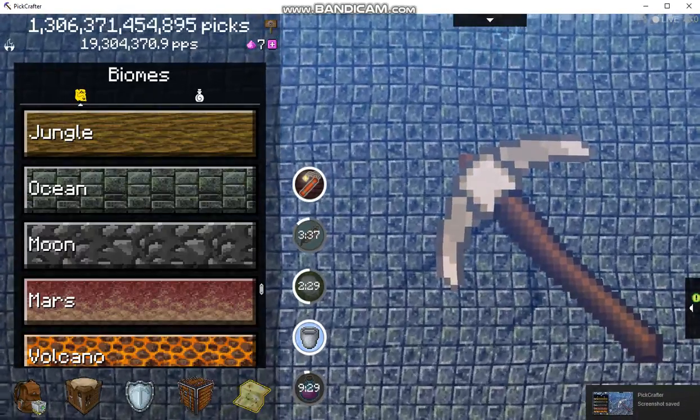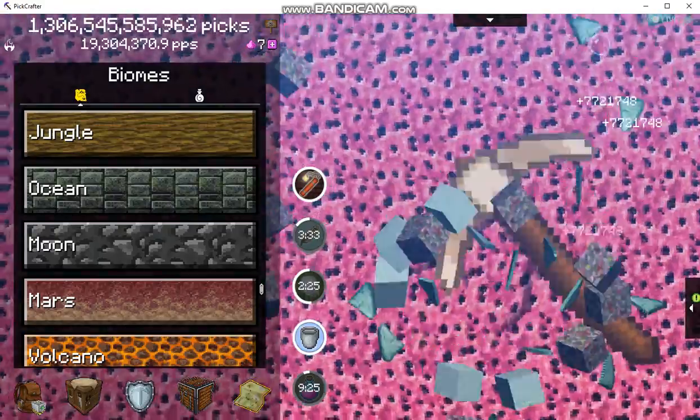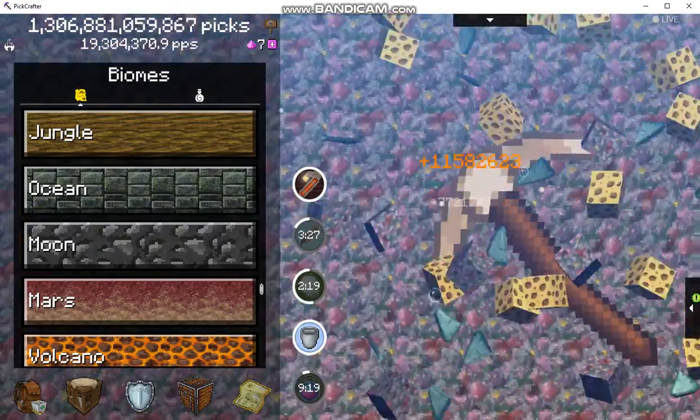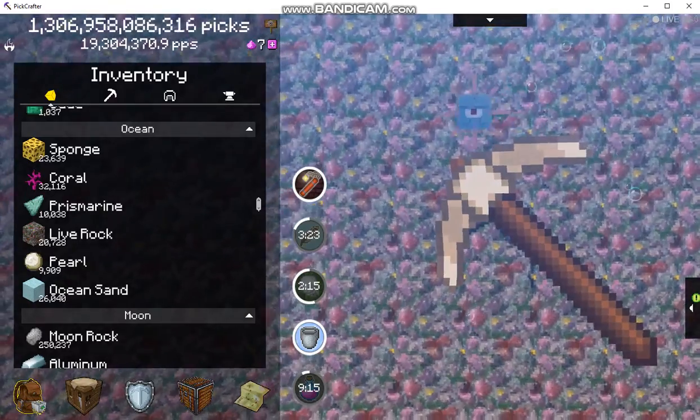I am here in the ocean biome with the pearl pickaxe. This is a pickaxe I believe you get from the store — I think that's where I got this. I don't think I had to do anything special to get that, which is always good.